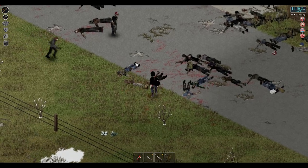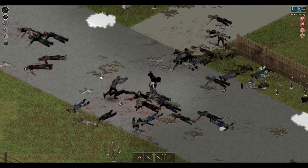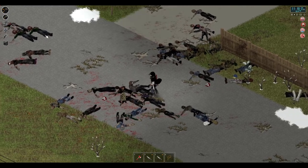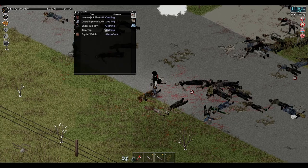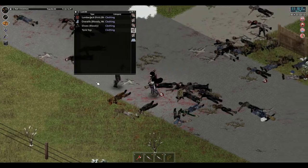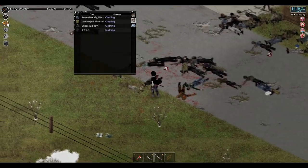There's a watch there — I want that for electricity skill, so I'll go through the zombies again and grab that digital watch. I may want to take a little rest after this, to be honest. We've been really hammering down on the zombies recently. Never stood a chance.